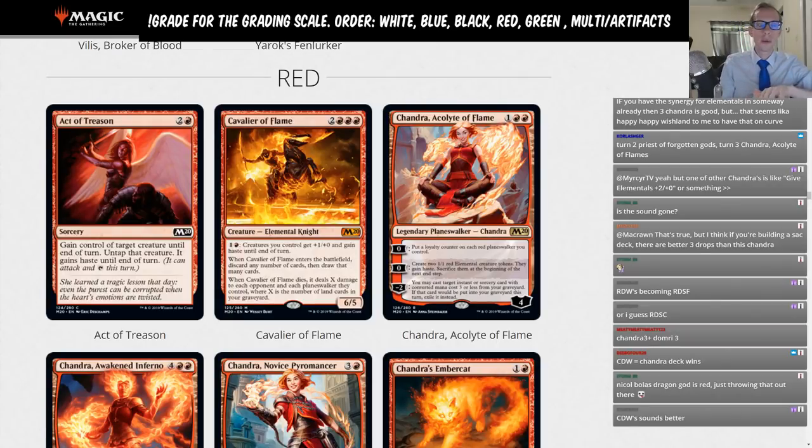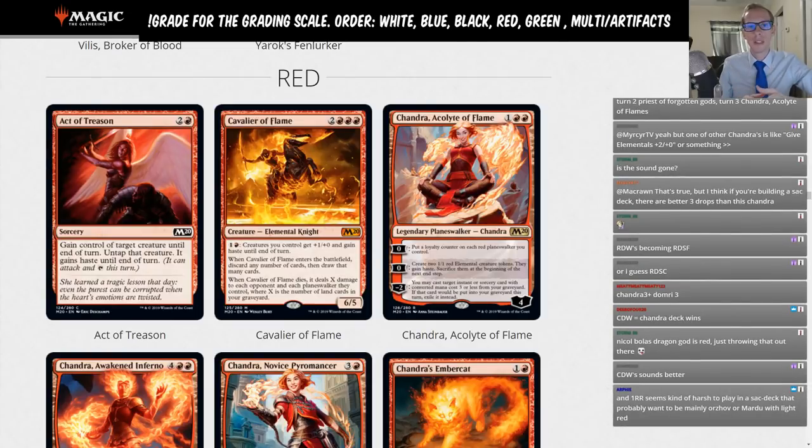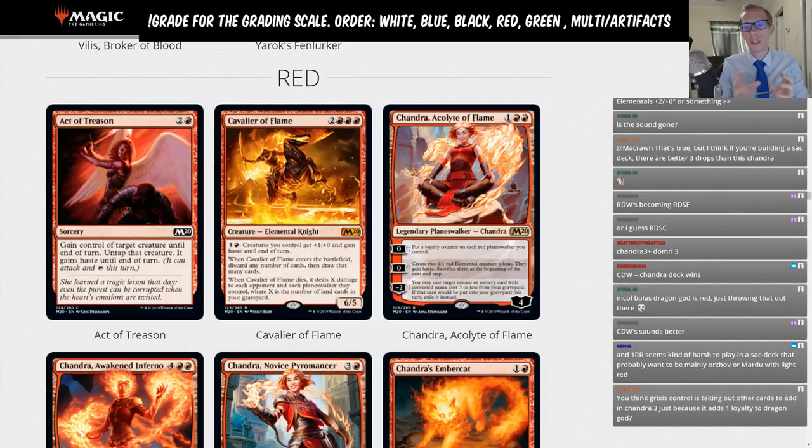Hopefully you've seen the other parts of our Standard Set Review — white, blue, and black have been recorded so far. With white, I read through exactly what it means to be an A, B, C, and so on. I won't go through that again, but you can check out the spreadsheet in the info panel below that has all the grades and the grading scale.